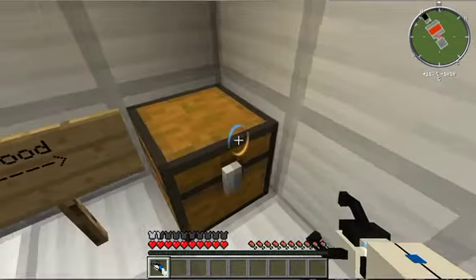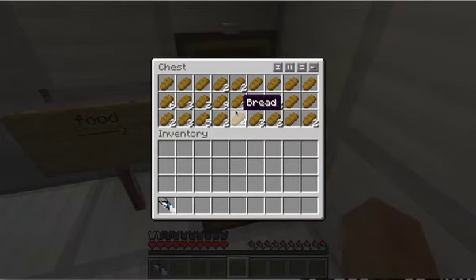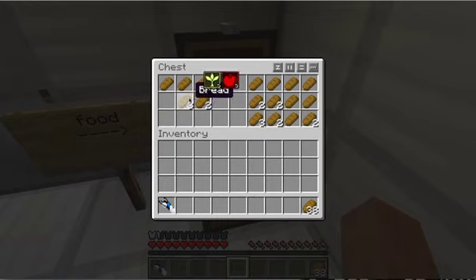Cake! Food. Okay. It's a cake. Oh no — it's bread. I'm just shift-clicking all this bread into my inventory.